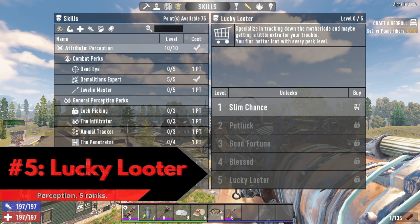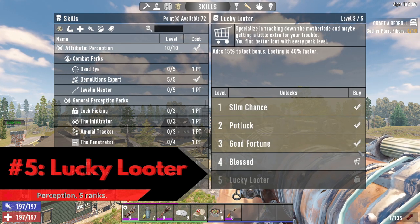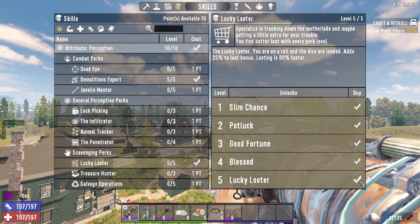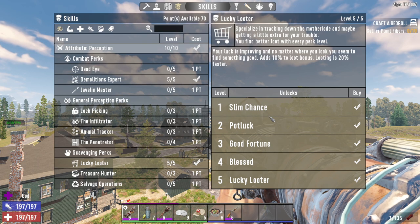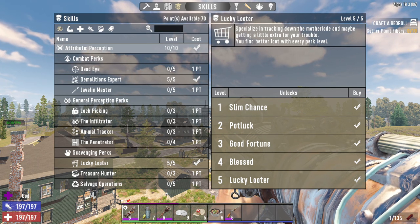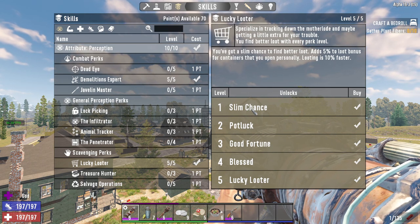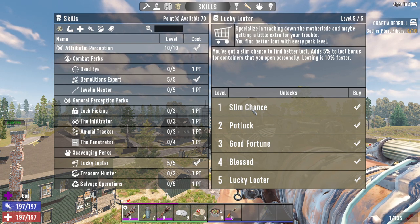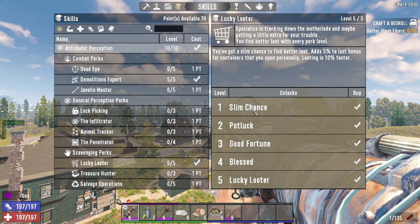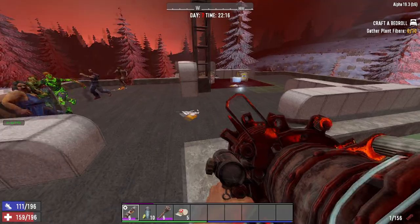At number 5 we have Lucky Looter. Lucky Looter is a perception perk with 5 ranks. At rank 1 you get a 5% boost to your looting, which means it increases your loot to game stage by 5%. The TLDR is that it makes better loot available to you quicker relative to how high your game stage is, meaning it lets you get better loot without increasing the level of enemies you fight. Rank 1 also gives a 10% boost to looting speed, which affects the time it takes to search a container — especially useful for things like cars and munition boxes.